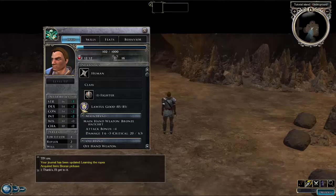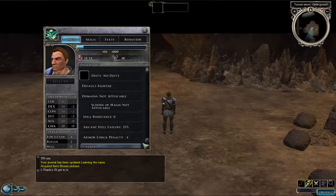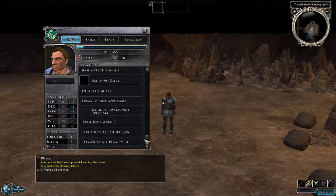Basically the last two you want to ignore. Dexterity is for rangers, intelligence is for mages. Saves - you won't be needing them as well. And it basically gives you all the other information.